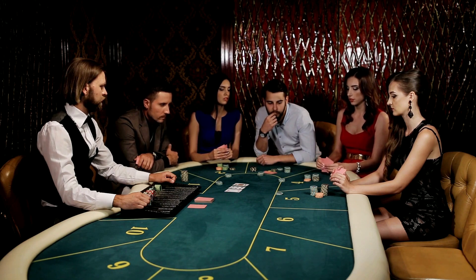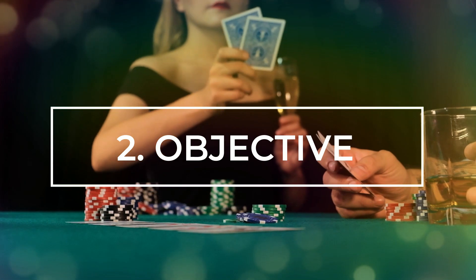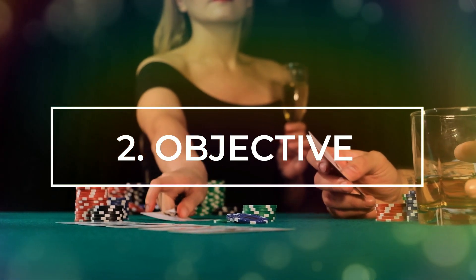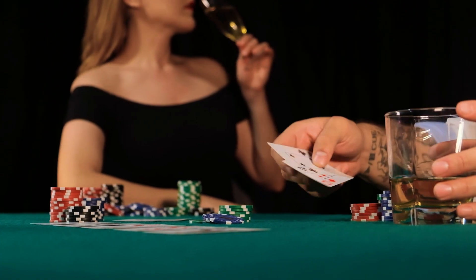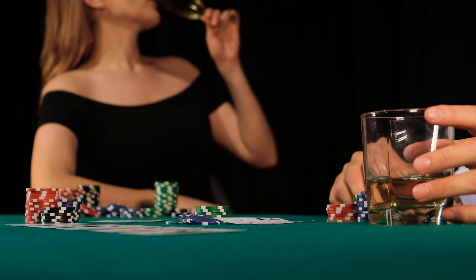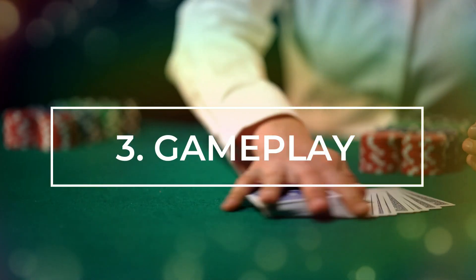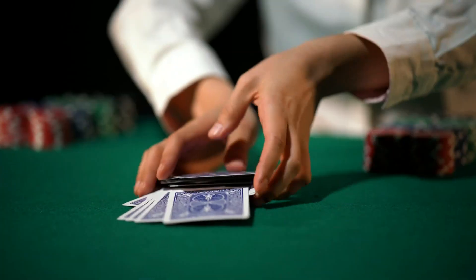The primary objective is to beat the dealer's hand without going over 21. If a player's hand value exceeds 21, it results in an automatic loss, commonly known as a bust. Each player is dealt two cards face up, while the dealer receives one card face up and another face down — the hole card.